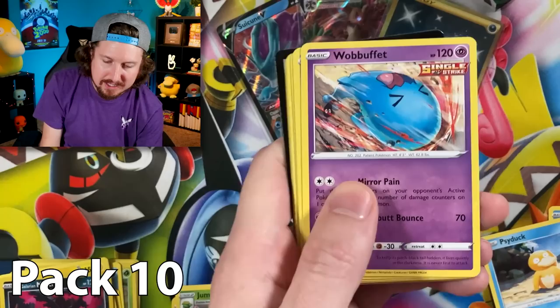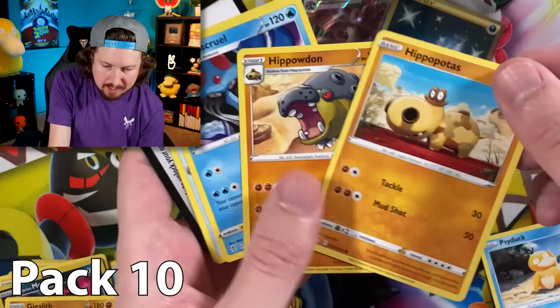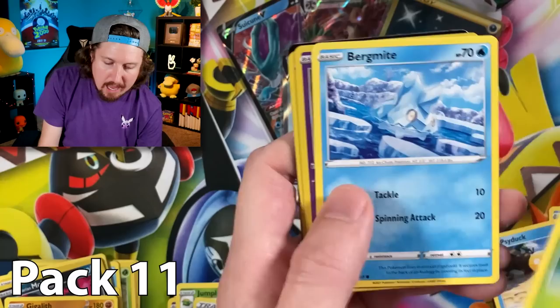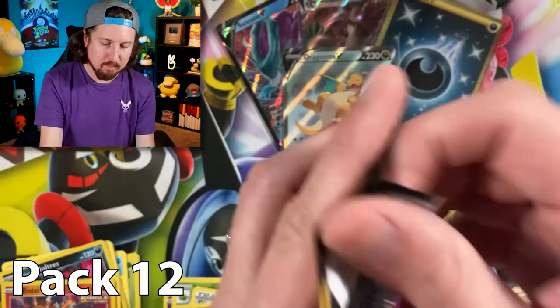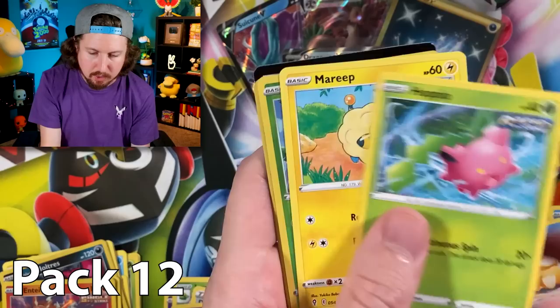Going into the next pack — we got Wubbuffet, Luvdisc, Hippopotas, and a Gigalith for the rare. Another Hippopotas — a double Hippopotas situation! Then Sylveon pack — we got Eevee, Applin, Bergmite, and a holo rare Entei, which we do not have yet. That is a very good pull to add to our Pokémon card binder. And then a Jolteon VMAX full art! You can never be upset when you pull an Eeveelution — you gotta smile!